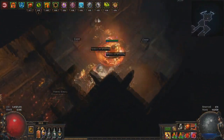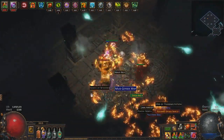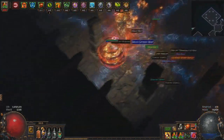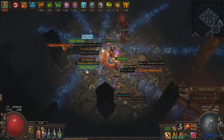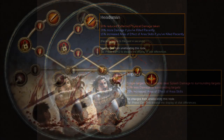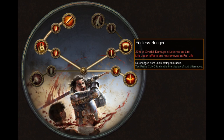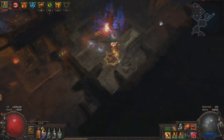Something I recommend picking up is one or even two jewels with percentage physical attack damage leeched as mana. Then you can drop your mana flask early on and replace it with a Utility flask or another life flask. Ascendancy wise you pick out Bane of Legends then Headsman. After that you go for Impact and finally Endless Hunger in the Uberlab. It's very fun and fast moving.